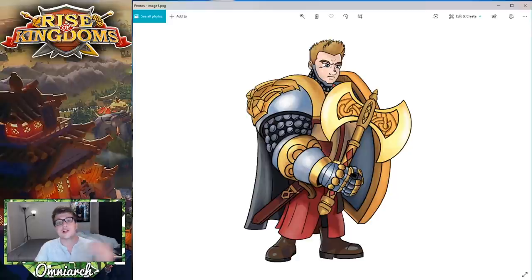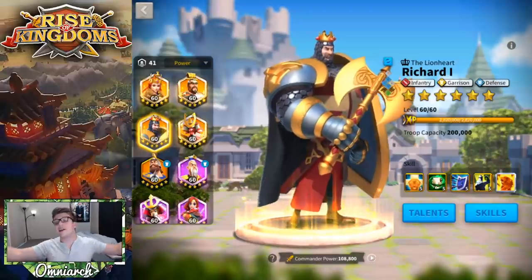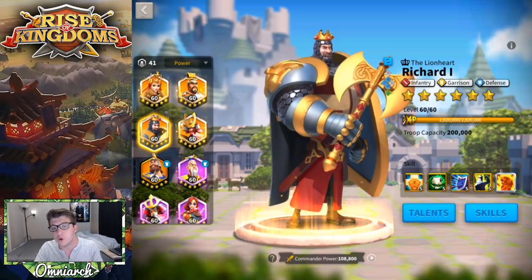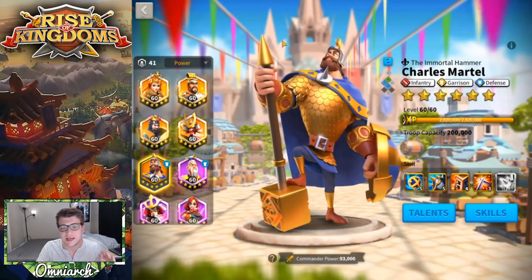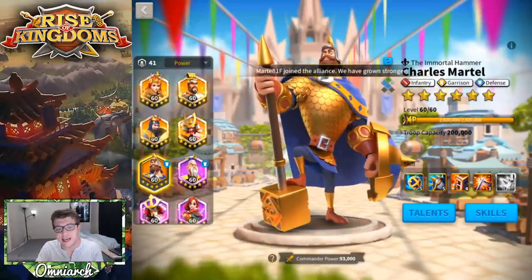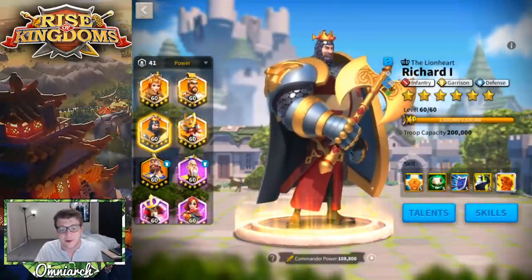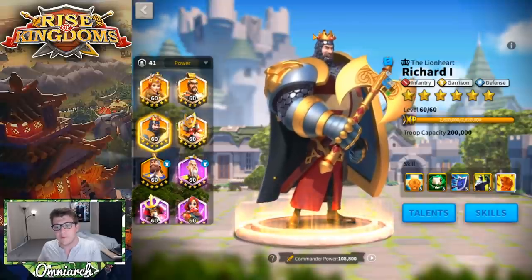It would really mean a ton to me if you guys would go drop him a follow, because I thought this piece of artwork was super good — I really love it. With that being said, let's jump into the guide. Richard the First, the Lionheart, is an infantry garrison defense commander. We've also seen Charles Martel who has the exact same talent builds, but there is a difference — both are very tanky, but Richard does something completely different from Charles Martel.